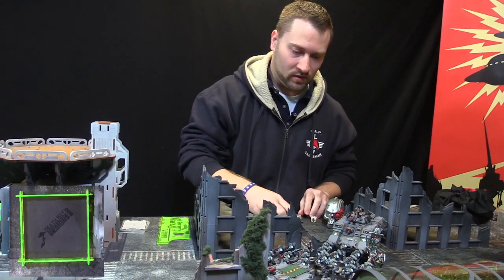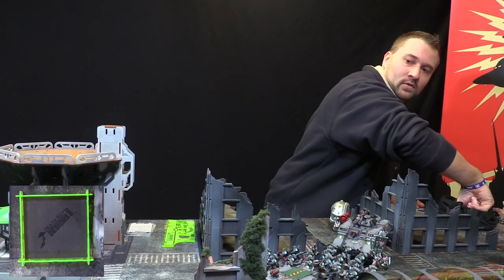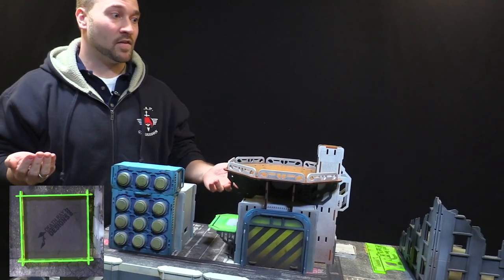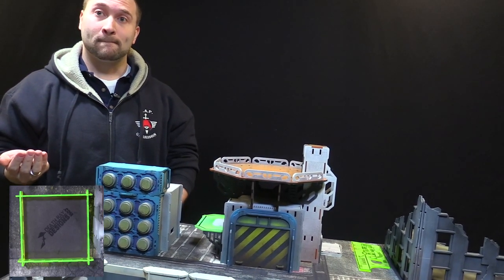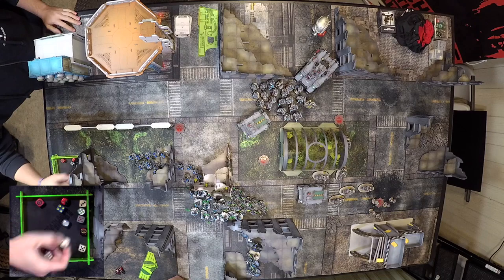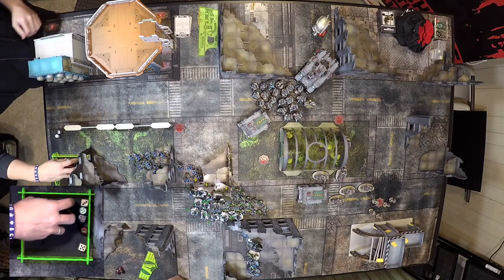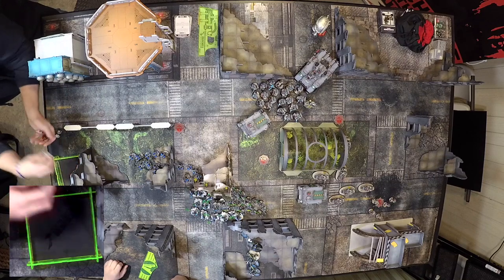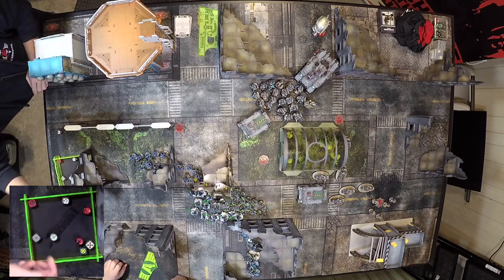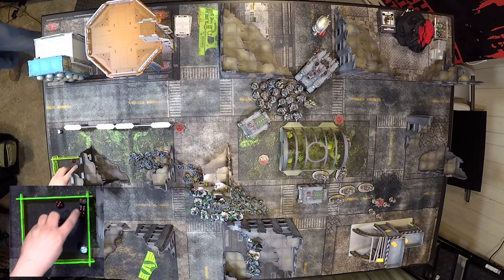The Repulsor has range with all its weapons except the grenade launcher. Let's get its Storm Bolters in — it's got three, so 12 shots, all going into the Immortals. Rerolling from Azzy — there's a one there. Two wounds, AP minus one — they're good. The Twin Heavy Bolters — wounded on threes because strength five, AP minus one — they're good. For the Onslaught, that's six for the small one and twelve for the big one — 18 shots total, rolling together since same profile. 17 hits! Wounding on threes, AP minus one. 13 wounds. Three-up saves — the whole squad's dead.